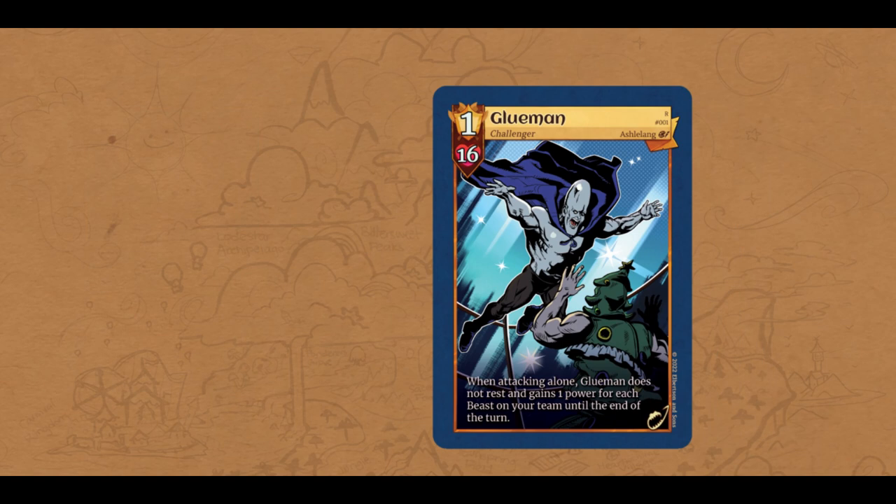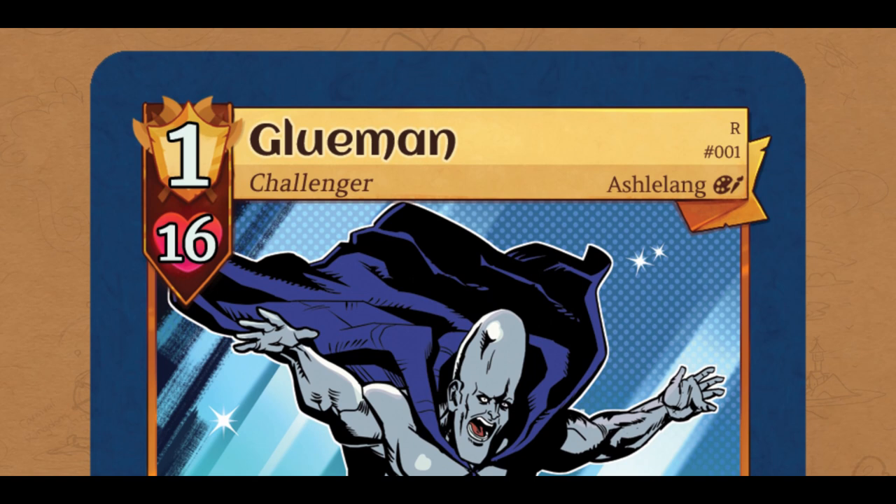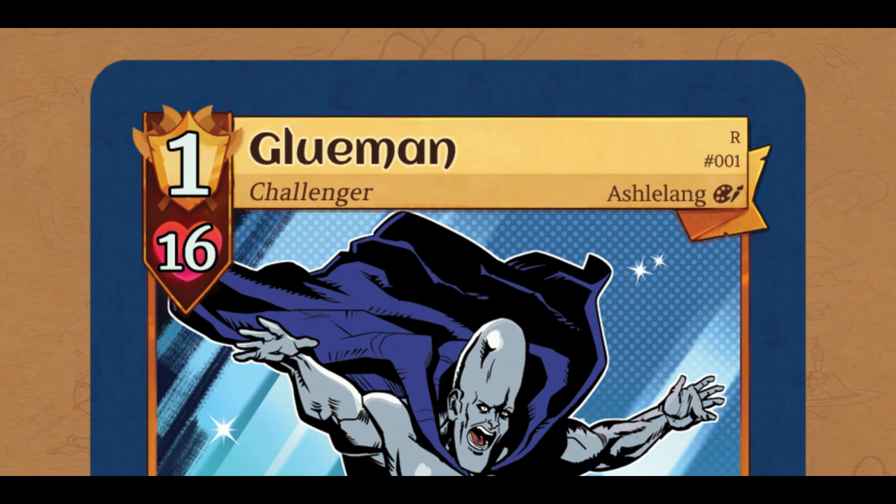And speaking of Germa, the final card type in the game are the larger-than-life characters, the Challengers. As you can see, their art takes up nearly the entire card, pushing the banner to the top. They have the same type of card information with their Challenger card type. You'll notice that Challengers do not have a summoning cost.